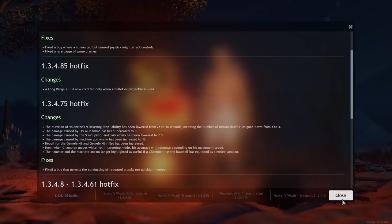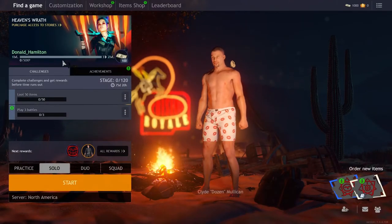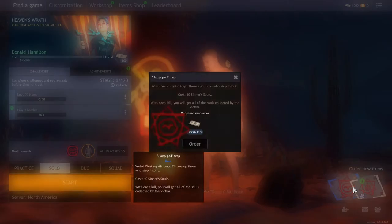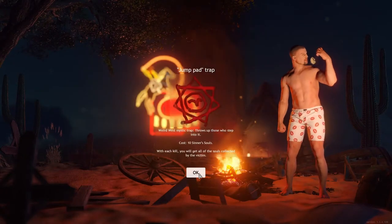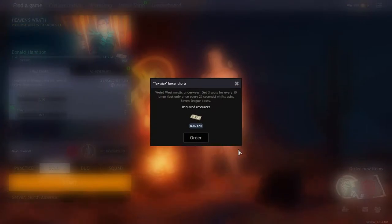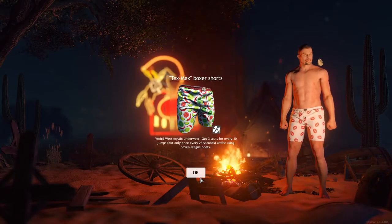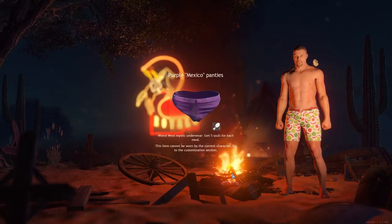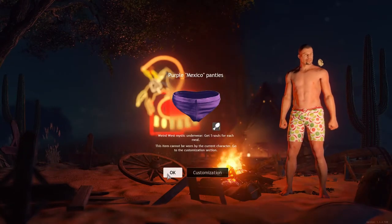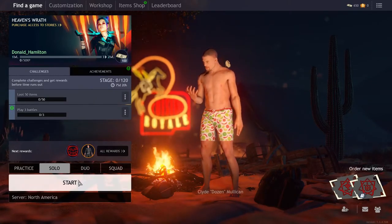Alright, let's see here. There's a jump pad, trap, and — whatever this is — Tex-Mex boxer shorts. Perfect, just what I always wanted. Let's see here... I'm butt naked.